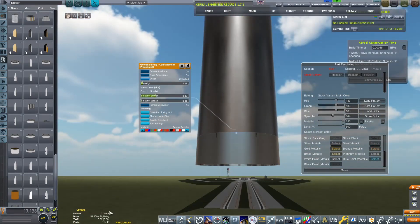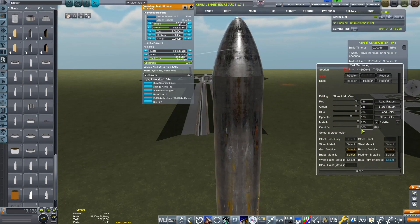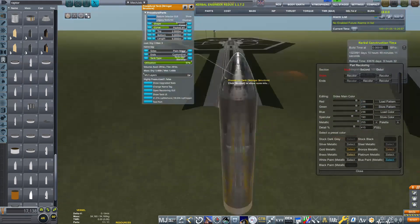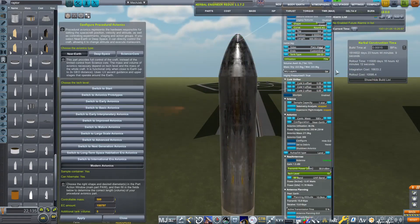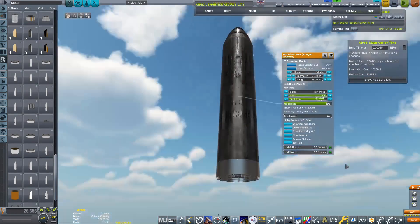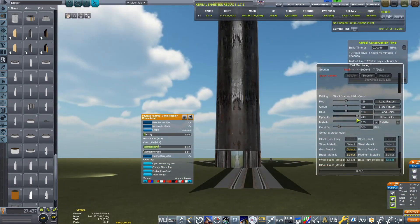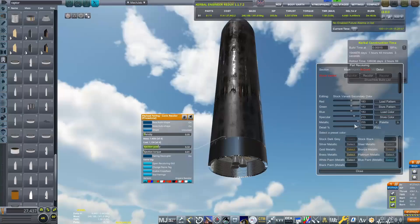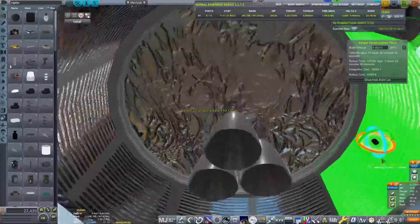I have now just placed 3 of those Raptor engines on the bottom of this, underneath the massive 9-meter diameter core stainless steel tank. That is a really nice option with realism overhaul procedural parts — you can actually make that tank the stainless steel tank that Starship will be using. I have used a procedural fairings boat tail adapter for the bottom of this, which is where I have tucked away those Raptor engines.